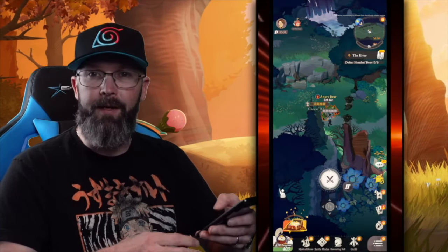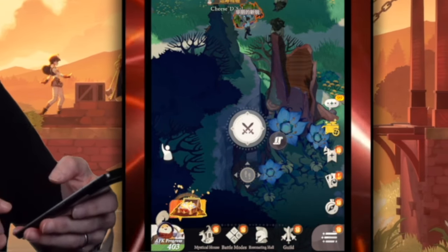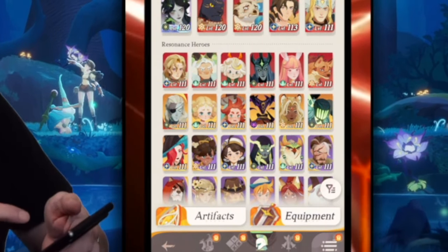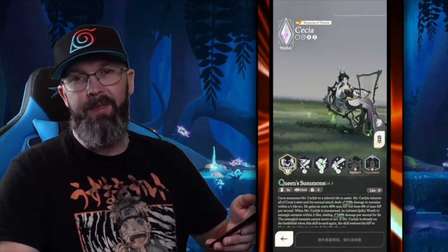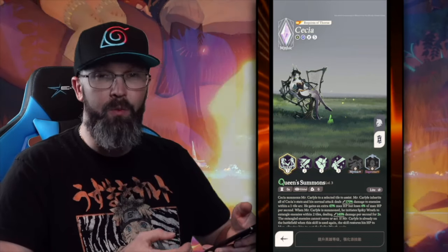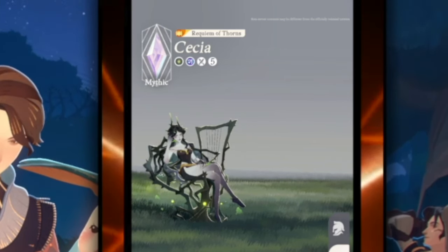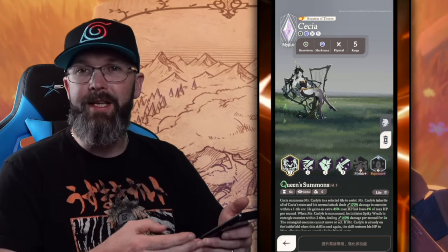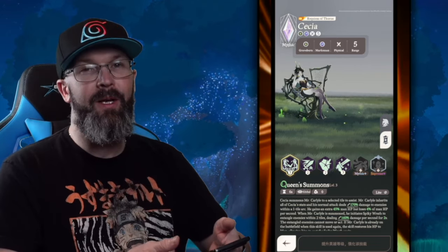If I go to the Resonating Hall, this is where all our heroes are. You can see the different tiers and levels — Cecilia, this purple one, is my highest priority right now at Mythic Plus. As you get heroes stronger and unlock higher rarities, you unlock new skills. One thing I like is it tells you right there: marksman, physical, and ranged — no guessing what's magical damage versus physical damage.